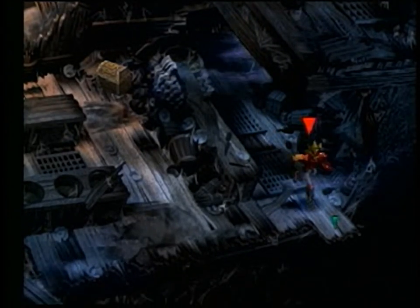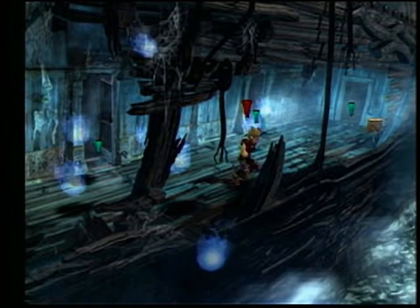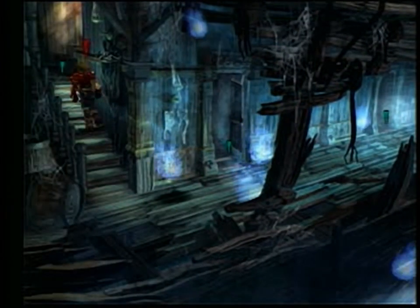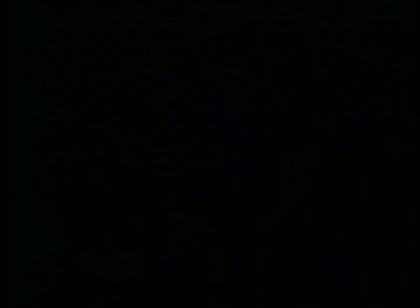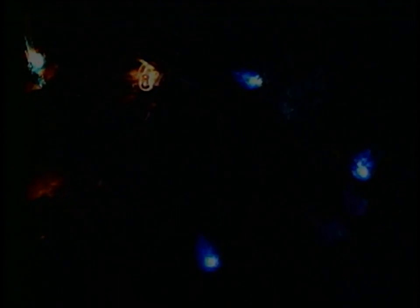Now that you are equipped with the clues that will help you solve the combination lock, make your way back through the hallway to the upper deck of the ship. The first time you attempt to open this chest, you will get ten tries. If you are unsuccessful in choosing the combination within ten tries, the chest will lock up on you and you will have to go get new clues from the ghosts in the lower deck.